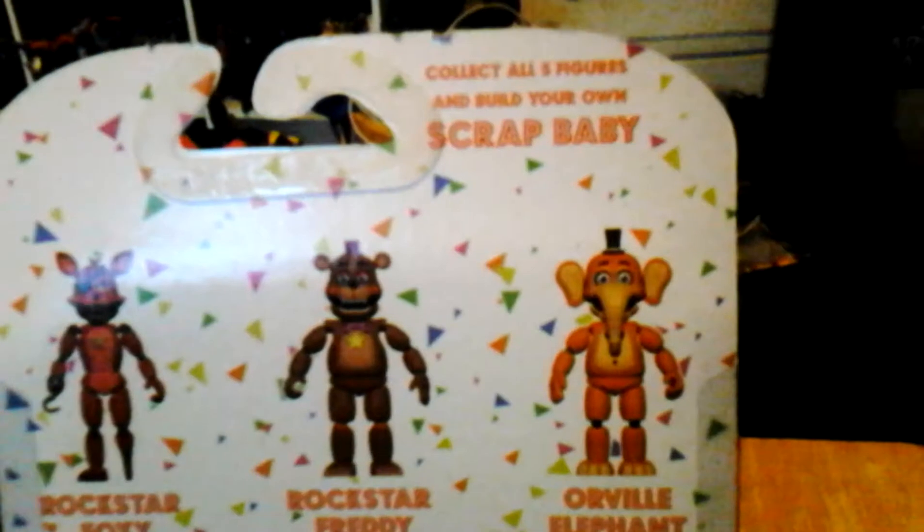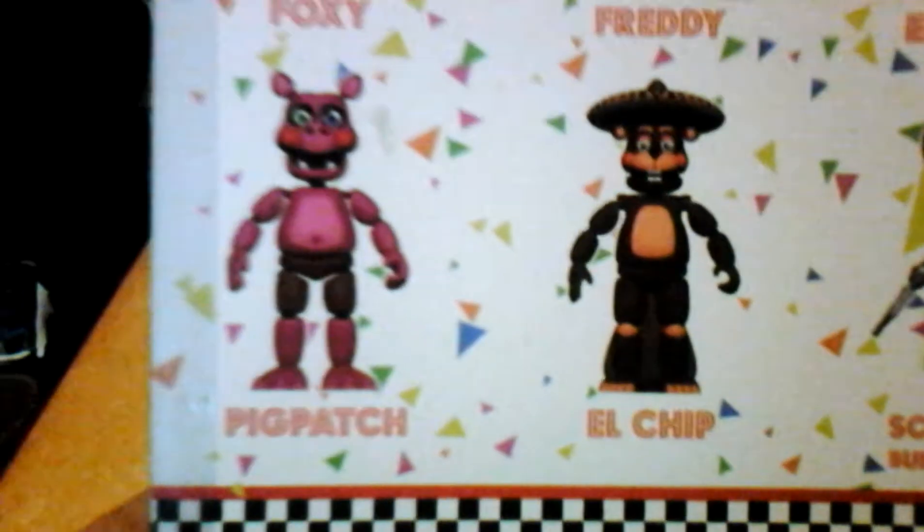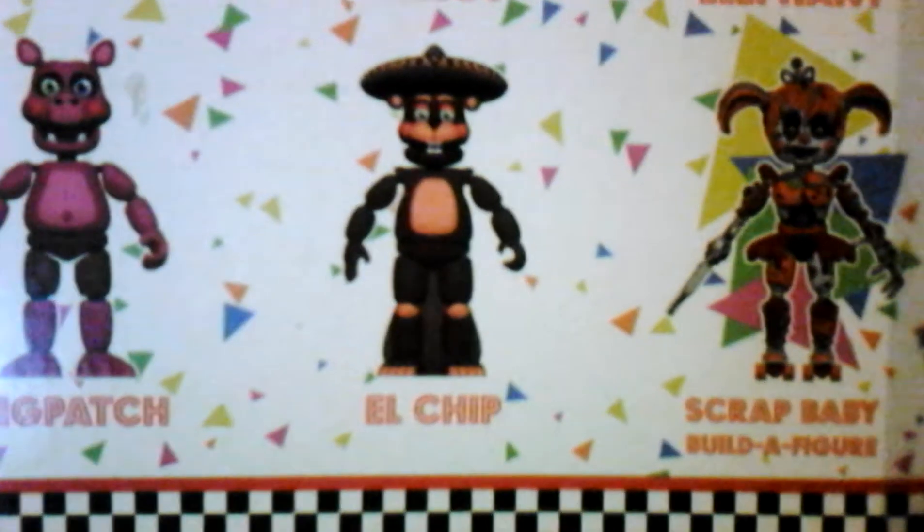On the back of the box, there is no re-up unfortunately. It says Collect-all figures and build your own Scrappy. The other figures available are Rockstar Foxy, Rockstar Freddy, Orville Elephant, Pick-Patch, and L-Chips. Collect all five figures and you build the Scrappy figure. This figure is made by Funko and came out in 2018.